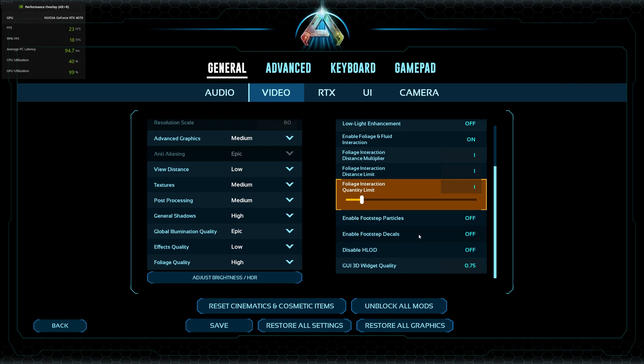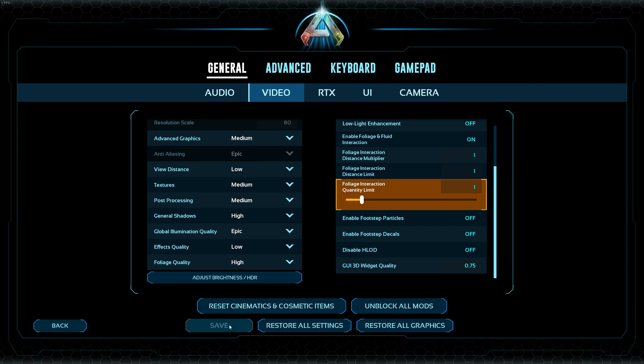Footstep particles and decals should be off. Disable HLOD off. Let's save and see if it's gonna break. I had 23 FPS with clouds on — the game didn't break, surprisingly.